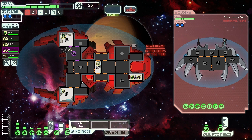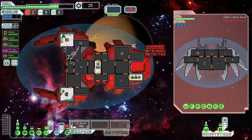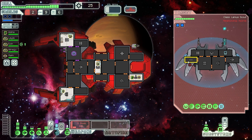The away team returns with three fuel - can't argue with that. Let's keep jumping. Two fuel left. We've stumbled across a lanius mining expedition - they've chosen our ship as their target. The game is very clever - they've used a hacking system to hack my mind control, which then mind controlled my own crew member. Beaming on board - I'll use the S-bomb to take out the clone bay first, then board and see what I can do.